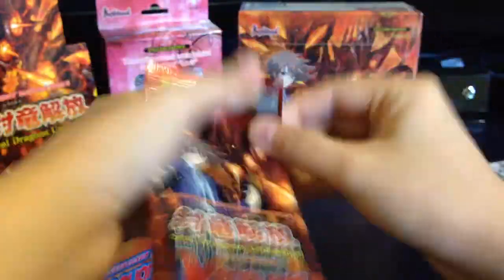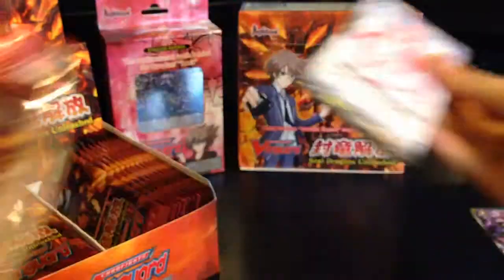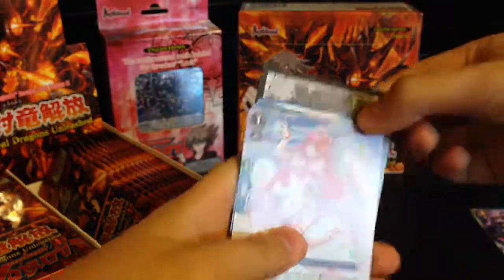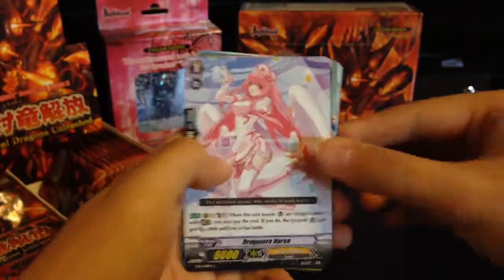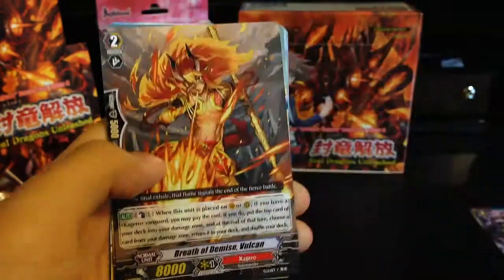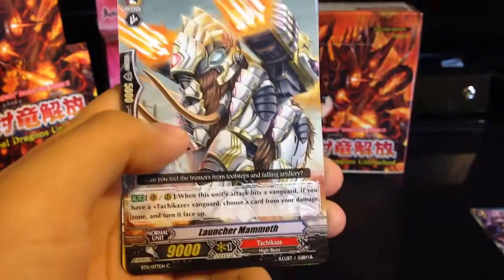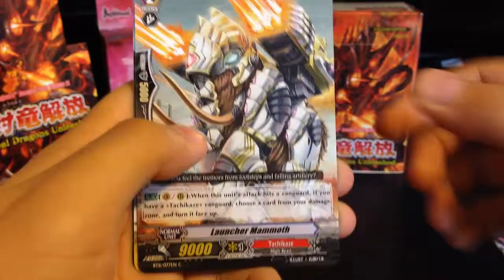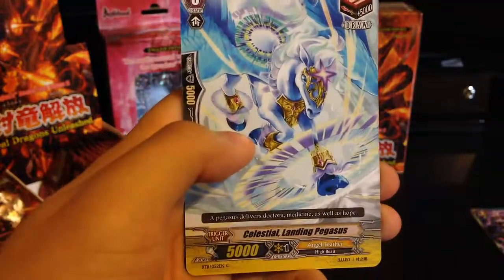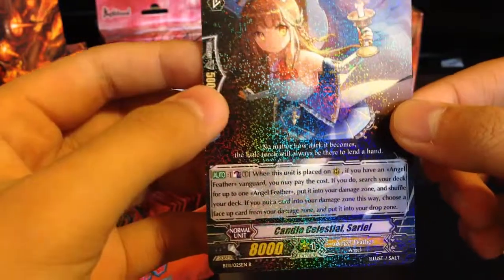Come on. So far it's all been rares. Let's hope for the best out of this box, but if we don't, then we have another box to go. Drugstore Nurse — I can't see today. Breath of Demise Vulcan, Launcher Mammoth, Celestial Landing Pegasus, and a rare Candle Celestial Sariel.